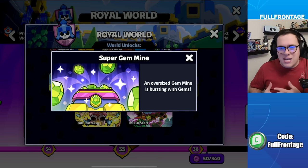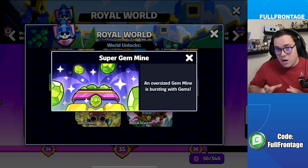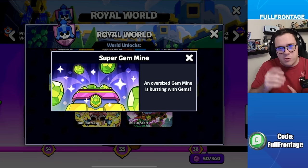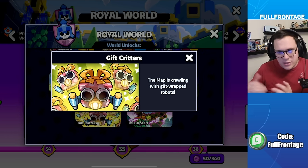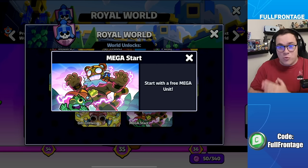Super Gem Mining features an oversized gem mine bursting with gems — a great opportunity to collect gems and progress on the gem pass. Gift Critters means the map is crawling with gift-wrapped robots that drop loot when taken down. And Mega Start lets you begin the game with a free mega unit.